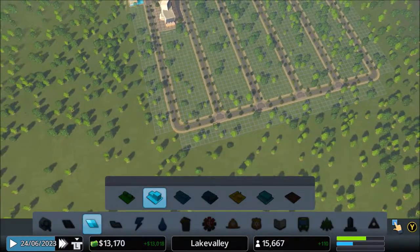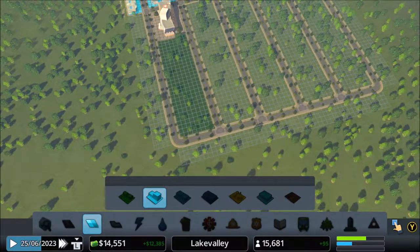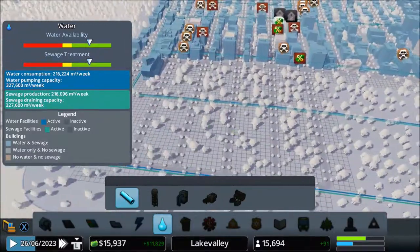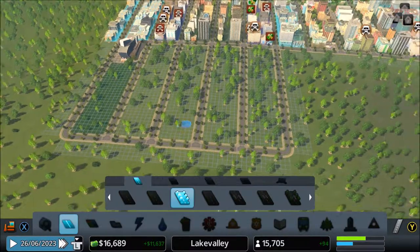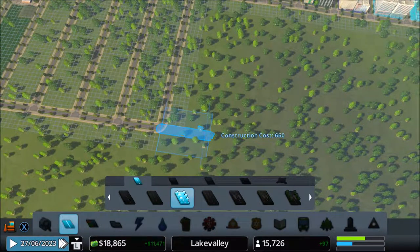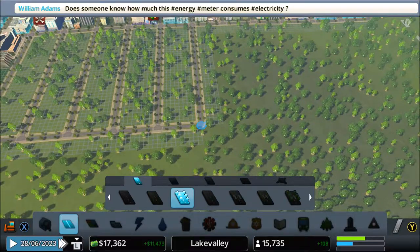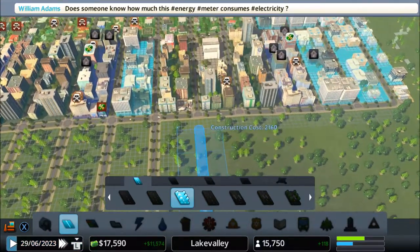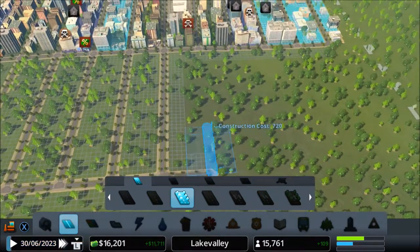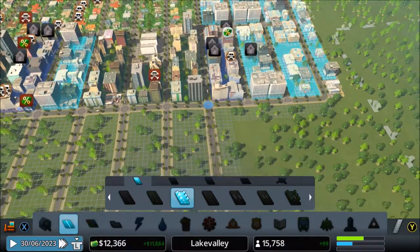I'll add some more high-density residential in this spot. I did move - yes I did. I am a genius! I say completely ironically, because I know for a fact I'm not. It's just easier to do it in a grid pattern - let's be honest. Get the most out of your buck. There we go - and that, and bop, there we go. Perfect. That's just starting to work out beautifully.